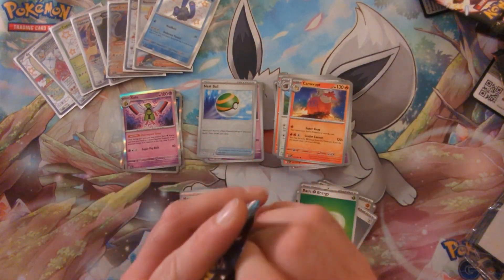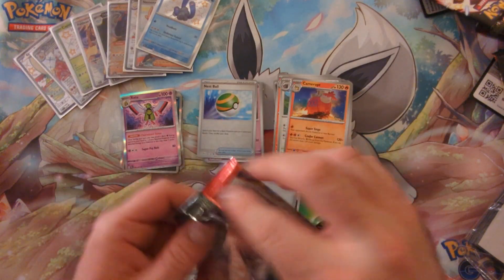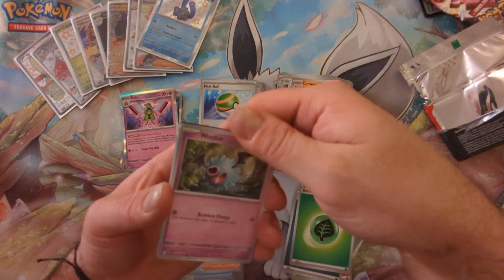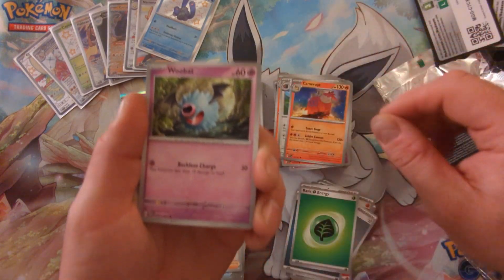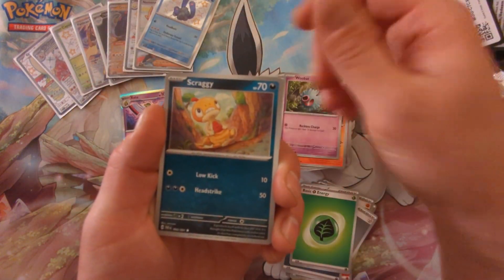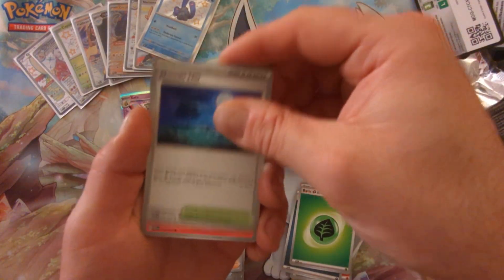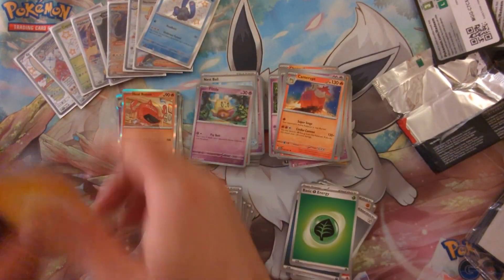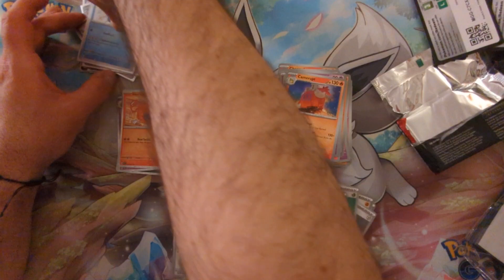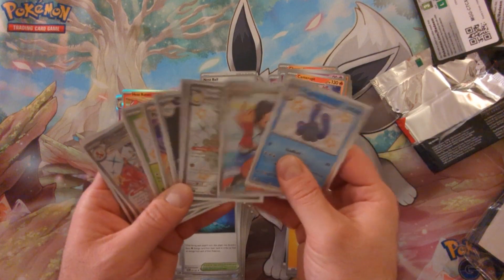So every pack had something so far — this tin is looking pretty strong. The only rarity tier we didn't get seems to be an SIR. Can it give us that to finish off the tin with a complete victory? We got Moonlit Hill, Camerupt, Mankey — nope. You know what though, can't complain about that. That was pretty solid — we take it all day.